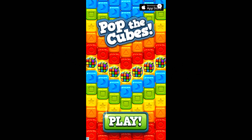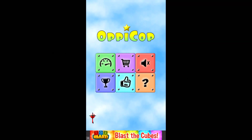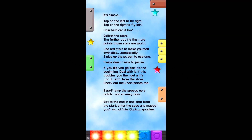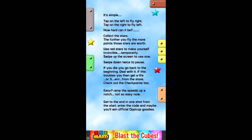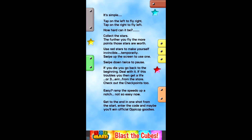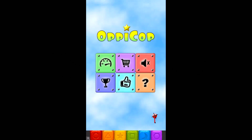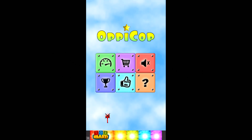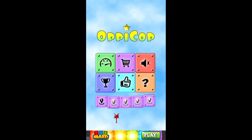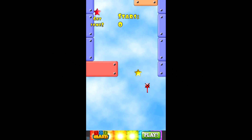OppiCop also features full screen ads along with a permanent banner at the bottom of the screen. There's also a really helpful help page that gives you an overview of everything about OppiCop. One thing I noticed about the game is there isn't a tutorial or anything. Being that the buttons aren't very descriptive on the main screen, it does take a bit of trying to figure out what stuff does.